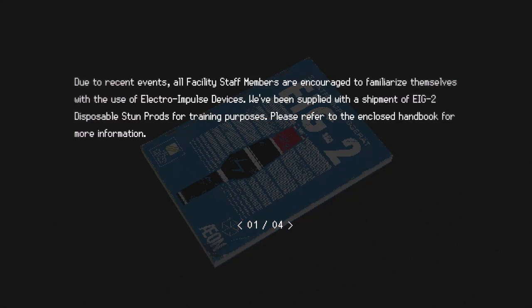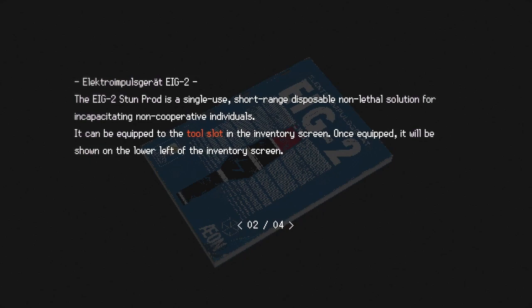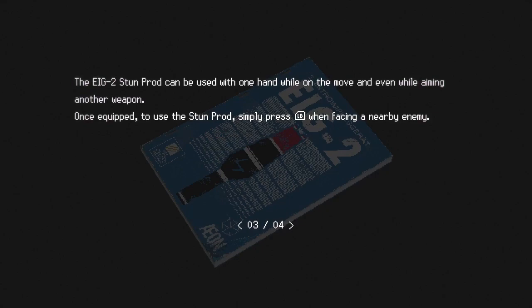Due to recent events, all facility staff members are encouraged to familiarize themselves with the use of electro impulse devices. We've been supplied with a shipment of EIG-2 disposable stun prods for training purposes. Please refer to the enclosed handbook for more information. The EIG-2 stun prod is a single-use, short-range, disposable, non-lethal solution for incapacitating non-cooperative individuals. It can be equipped to the tool slot in the inventory screen and used with one hand while on the move and even while aiming another weapon.